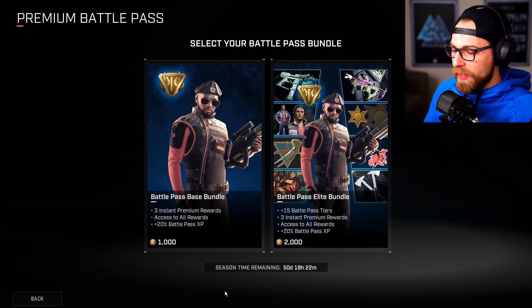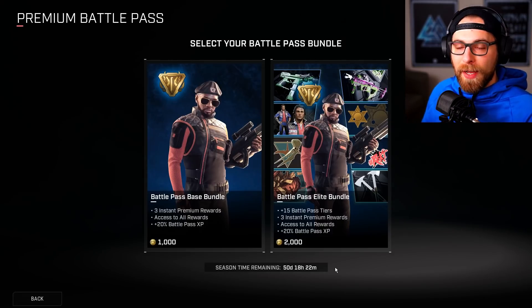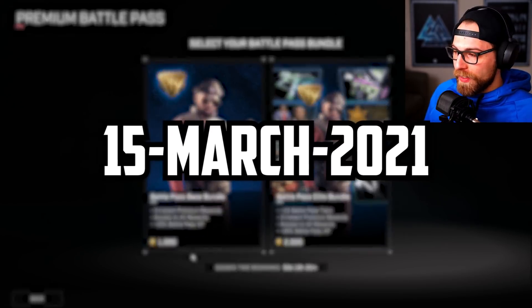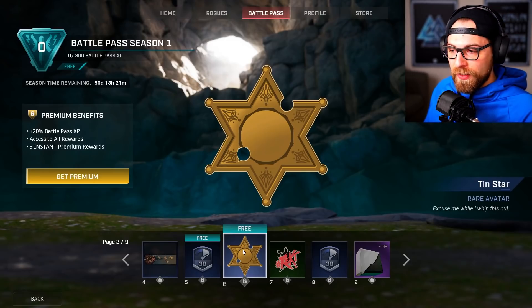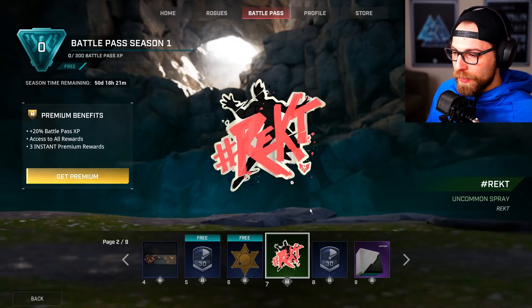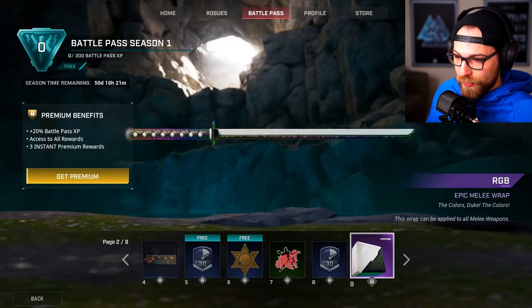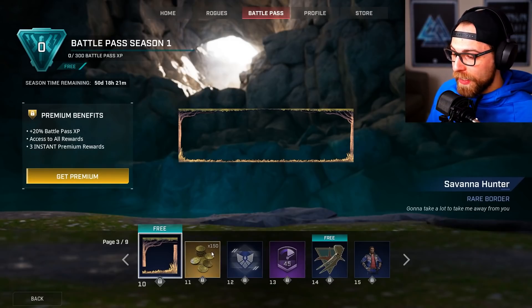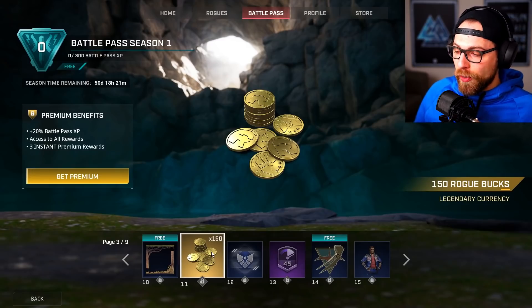Season time remaining shows 50 days, 18 hours, and 22 minutes — I'll calculate that end date in editing. Next is the 10 Star rare avatar at level six. While data mining, I thought the battle pass might be western or dinosaur themed, but it doesn't seem to be themed at all. Then we've got Wrecked uncommon spray, another account booster, the RGB weapon wrap again — I really like this one — and the Savannah Hunter rare border.